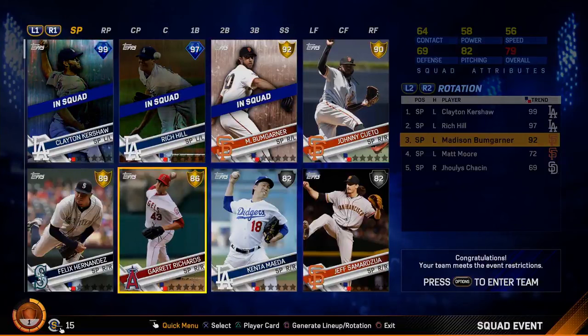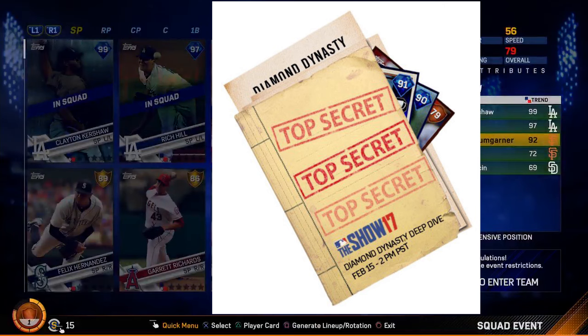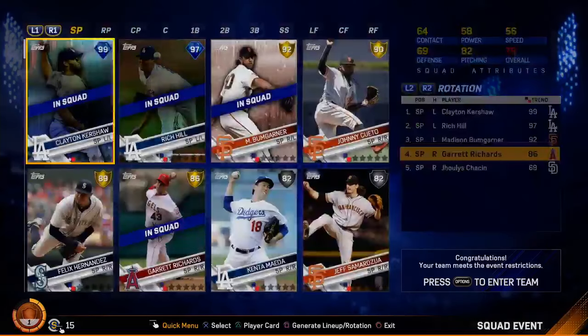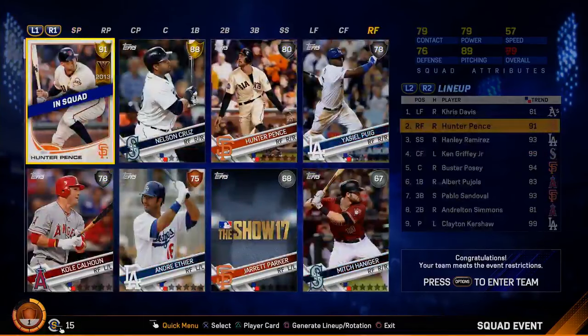Something that stood out that a lot of people might not have noticed: MLB The Show Tips tweeted out a picture with a 90 overall sticking out of a top secret folder, and that 90 overall was diamond. But in this clip, Madison Bumgarner is a 92 and he's not a diamond. So I'm wondering if they just recorded this before they updated ratings and made 90 overall the cutoff for diamond. I'm really interested to find out more and see if we see any tweets from MLB The Show Tips.